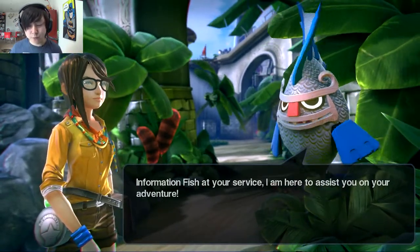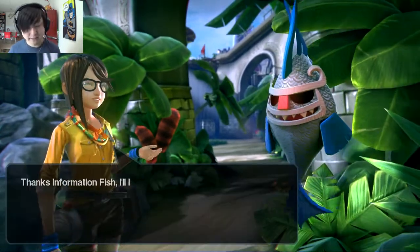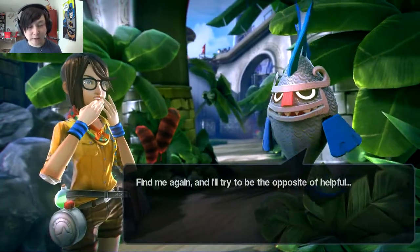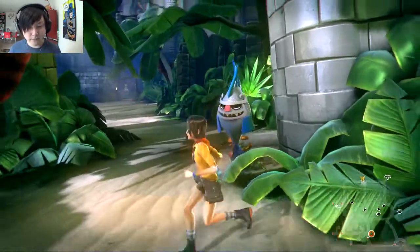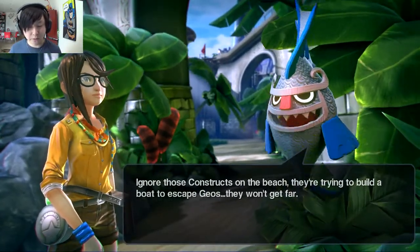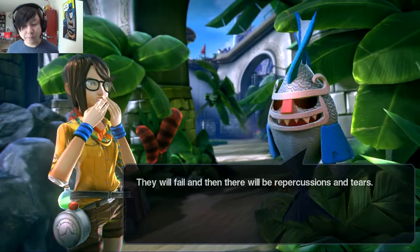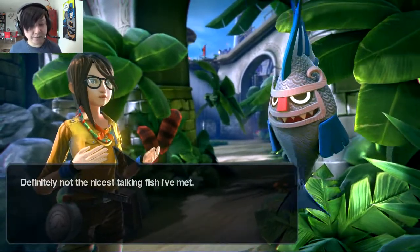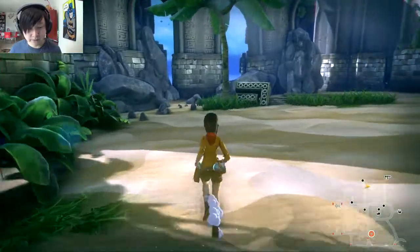The Information Fish says it'll try to be the opposite of helpful, and mentions constructs on the beach trying to build a boat to escape Geos — predicting they'll fail with repercussions and tears. It's definitely not the nicest talking fish around — more like the Oscar the Grouch of the island.